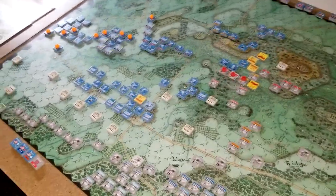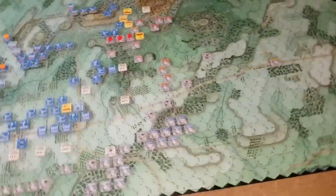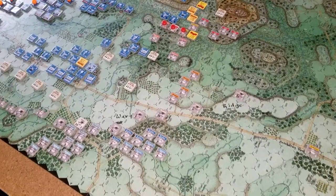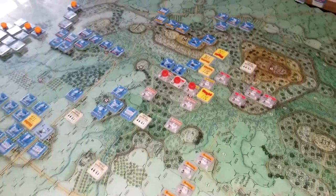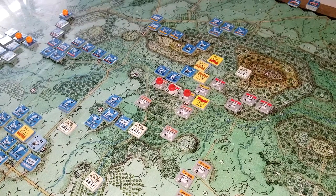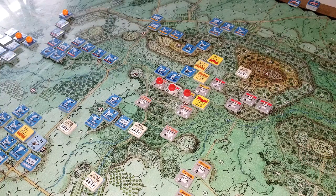We've progressed through two turns in this game — the 4:00 PM and the 4:20 PM turn, in 20-minute increments. Hood's attack goes in first, and I really wanted to push that as far as I could towards the Round Tops. The first unit I was able to get out and move was Law, and I headed him forward, closest to the enemy in the fight.